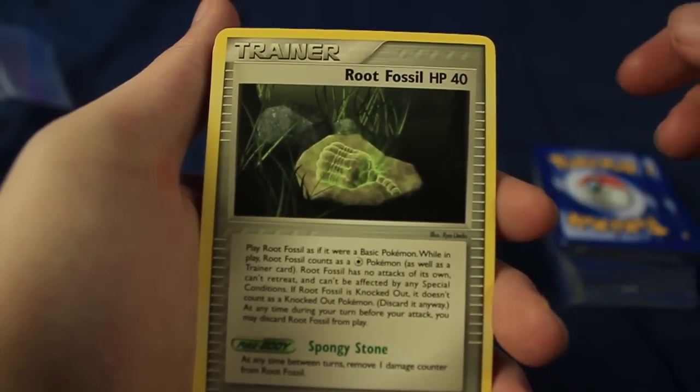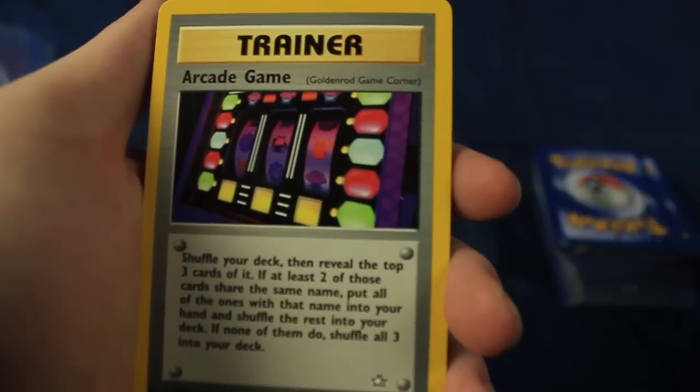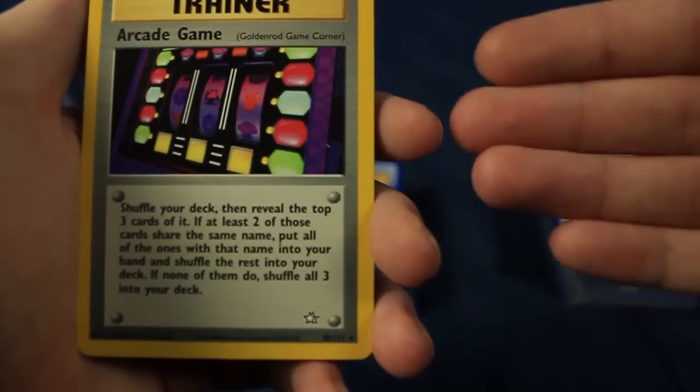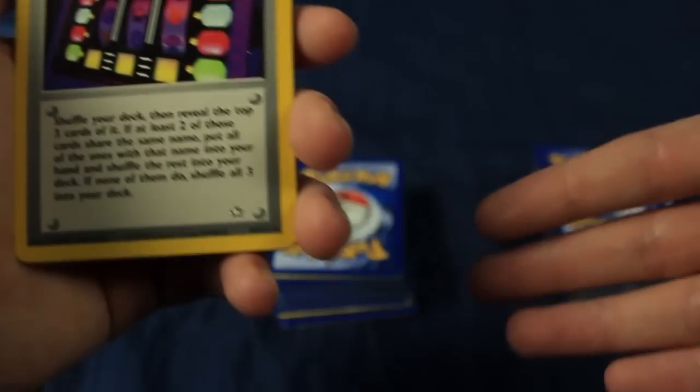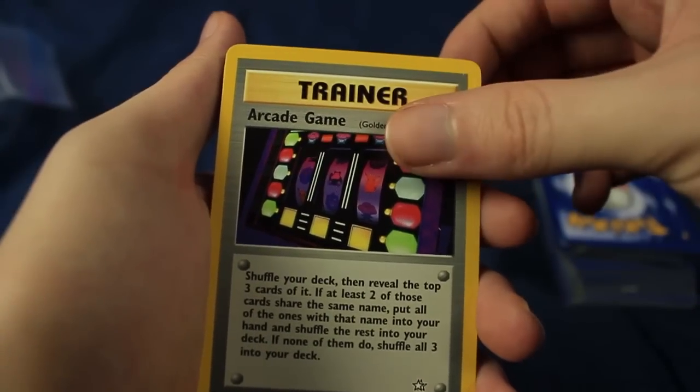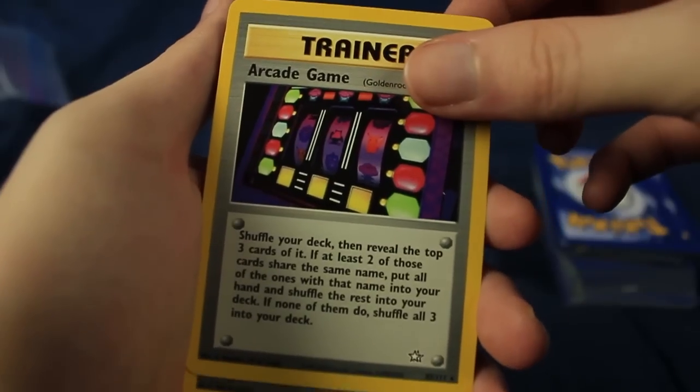We have a Root Fossil — HP is 40 on that one. I've been having so much fun with this lot. Kind of unfortunate that all of the good stuff seems to be front loaded and wasn't spread out too much, but there's still been some good stuff even in these following stacks. Hopefully there's some more good stuff in here.